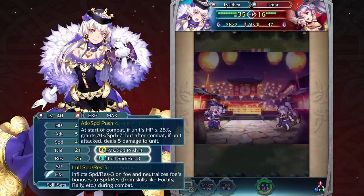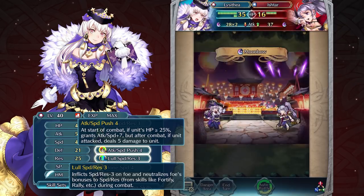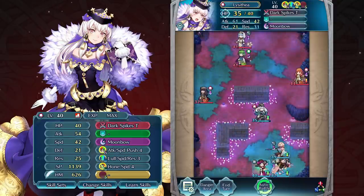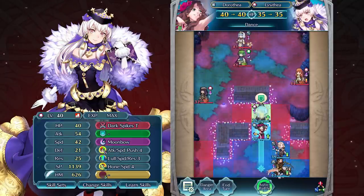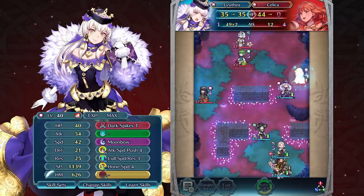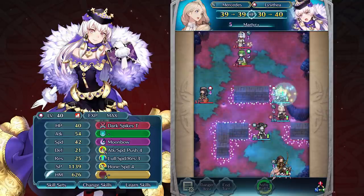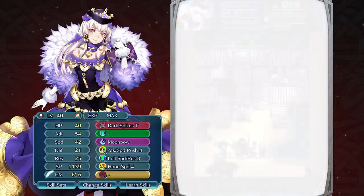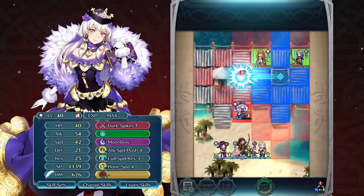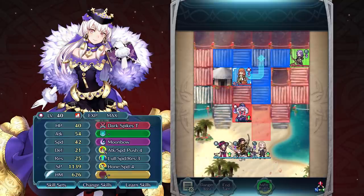Since Attack Speed Push will most likely reduce her HP slightly after the first battle of the map, she will be able to get a quick follow-up for the second battle. This makes her a great choice to clear out two foes in the opening phase of combat with the help of a dancer when you want to clear a map quickly. You may also want to add a healer to the team if you want Lysithia to take down a large number of foes on a single map to keep her bonuses intact. Although she has the same damage output potential on the enemy phase, her defense and resistance are still low, so be very careful about who can reach her at the end of your turn.